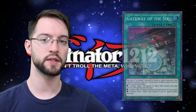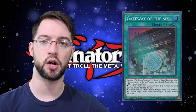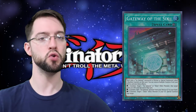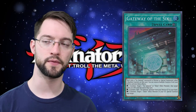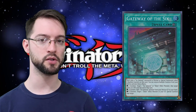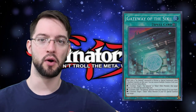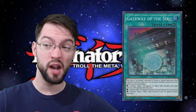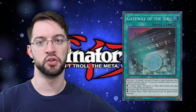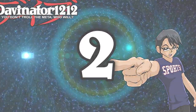Number 3 is the only limited card on the list — Gateway of the Six. It's a Six Samurai continuous spell. Each time a Six Samurai monster is normal or special summoned, you put two Bushido Counters on this card. You can remove counters to activate effects: remove four to add a Six Samurai monster from your deck or graveyard to your hand; remove six to target a Six Samurai effect monster in your graveyard and special summon it. Six Sam monsters tend to spam the board so you can trigger this multiple times during a combo. It's basically a one-card engine — probably why it's at one.